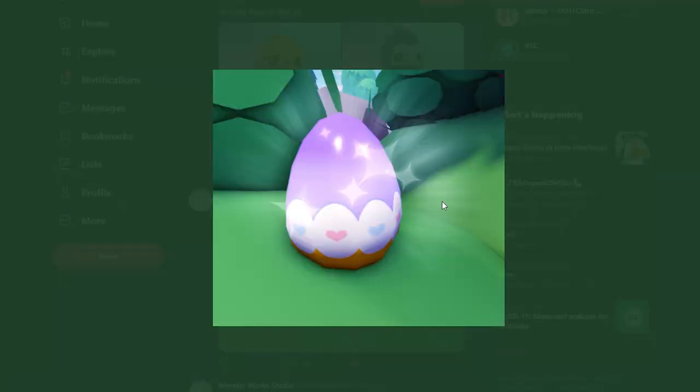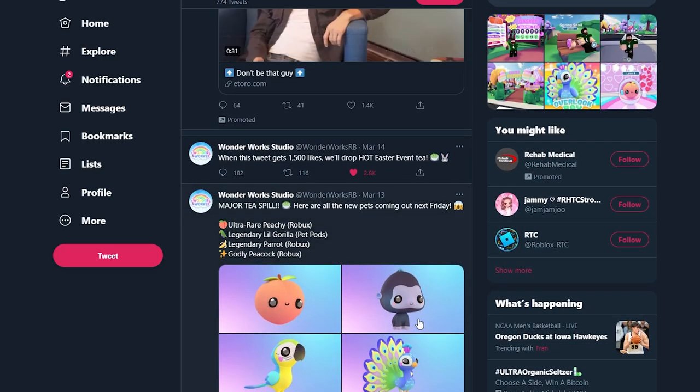Egg hunting season. This looks like an Easter egg that we're going to be able to find within the map in Overlook Bay. I think we're going to be doing some Easter egg hunting, which I'm really excited to see. We're able to find all the eggs around the map and maybe we're going to get a special prize, or some gems, or even a special currency - which I'm really hoping for since my gems are kind of lacking right now.